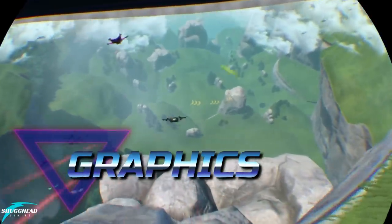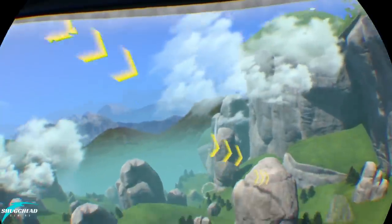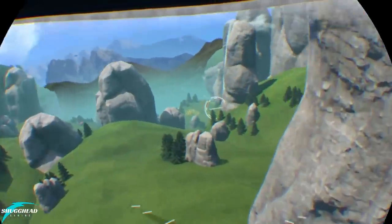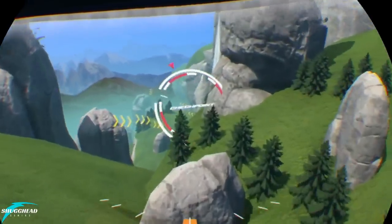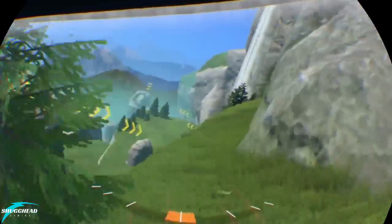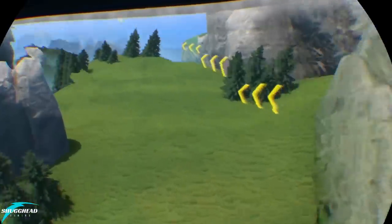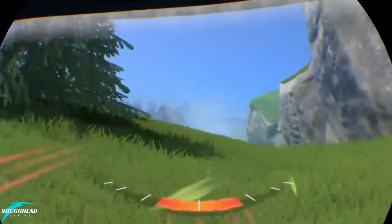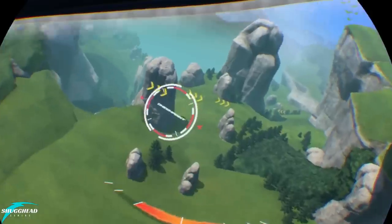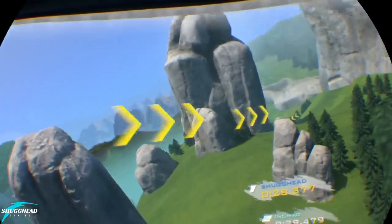As a flying game, Rush needed to nail two things right out of the gate: a sense of speed and a solid draw distance. As these two aspects are both things that VR seems to have issues with, I was absolutely blown away when I first jumped off the starting gate and went soaring down my first mountainside. Rush being first a Gear VR game does show its mobile roots with some PS2-era textures on display, but with a very solid draw distance and actually very sharp visuals, the overall look is actually still quite impressive.